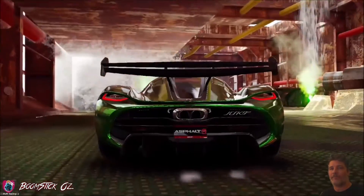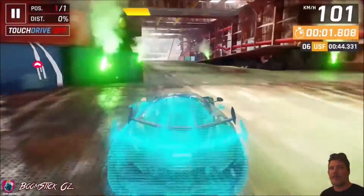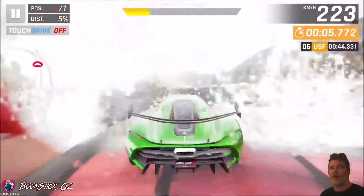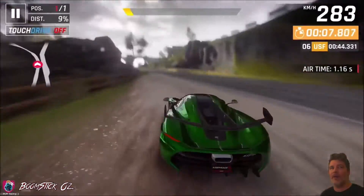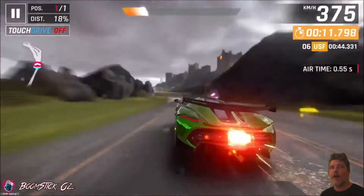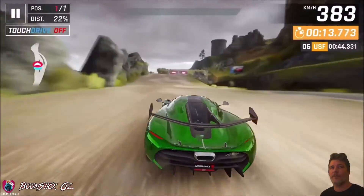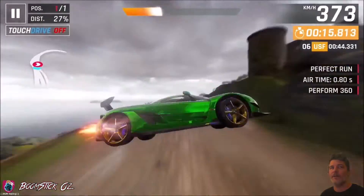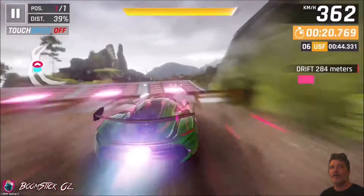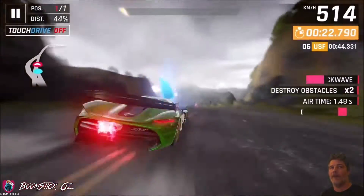All right everyone, here we go. So just at the start, you want to get over the hump and then pull over to the left, then trigger your nitrate as you leave, and then gently go around this bend, getting ready to trigger as you go over this hump. Then you want to get lined up for this 360, holding drift on landing.